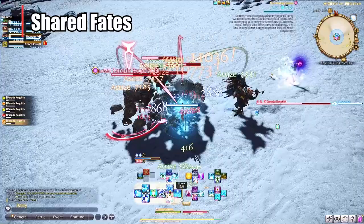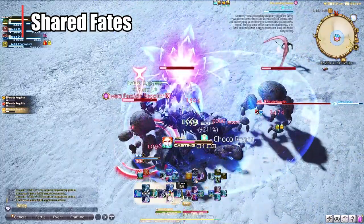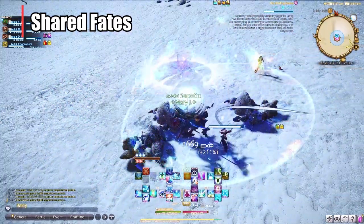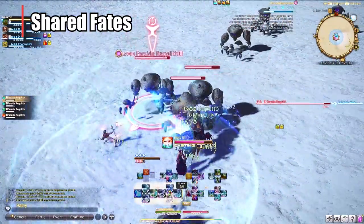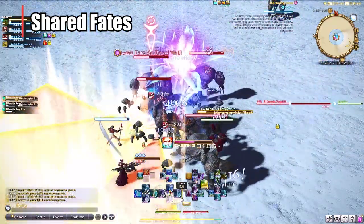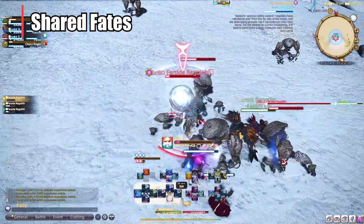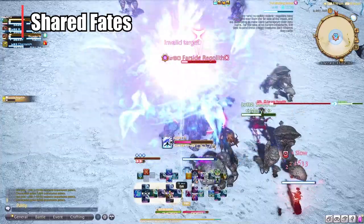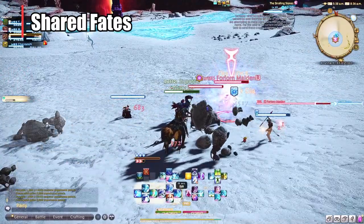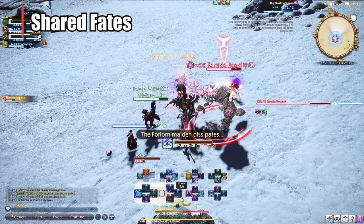The reason I want you guys to know about Shared Fates is because this is what I've been doing to level my DPS while waiting for dungeon queues. You're just killing five birds with one stone — leveling your DPS, getting gemstones, unlocking the different ranks of fates, and being able to purchase minions, MGP cards, and all sorts of other things. On top of that, they added a bonus experience buff at the last patch, giving you anywhere from 220,000 to 270,000 experience per fate, so it really adds up pretty quickly.